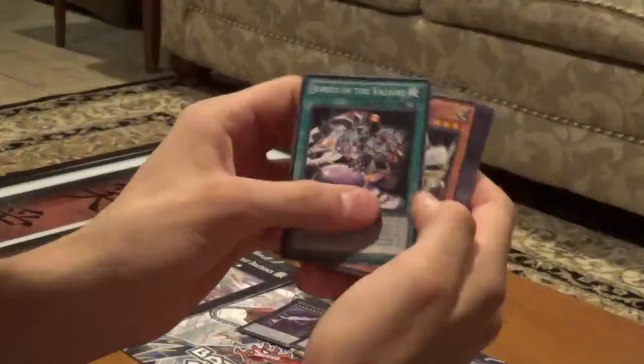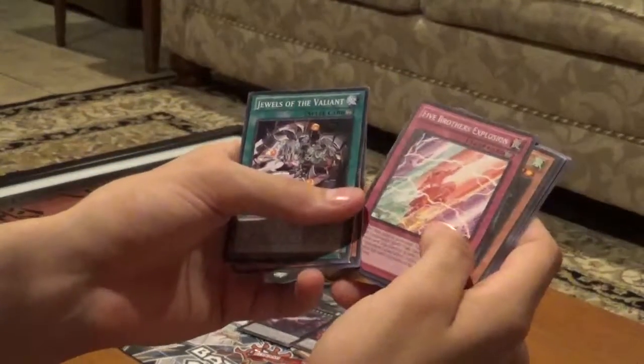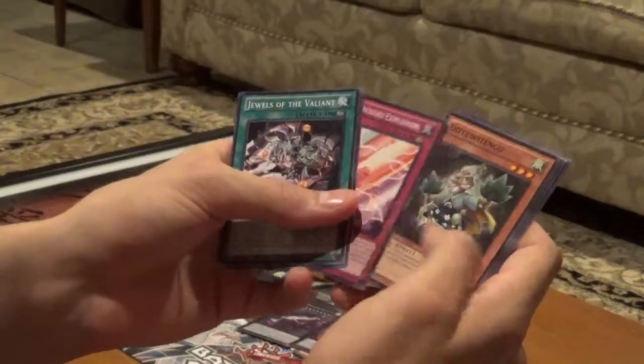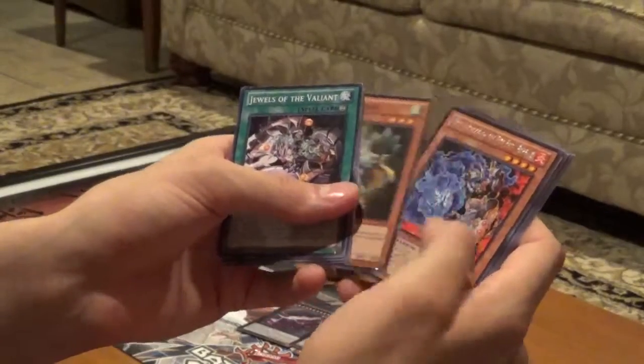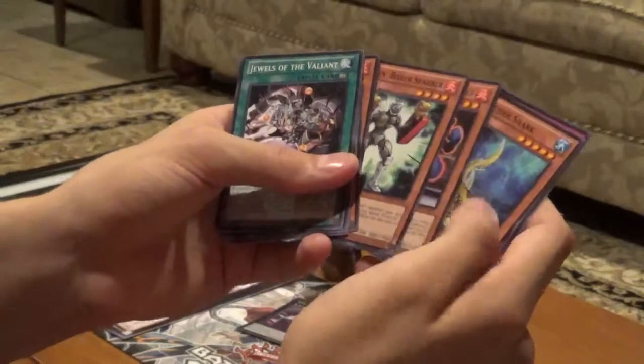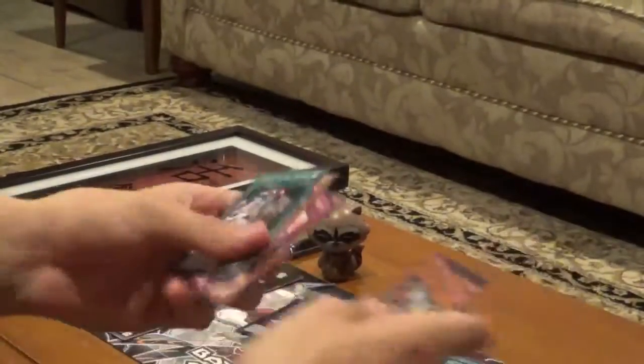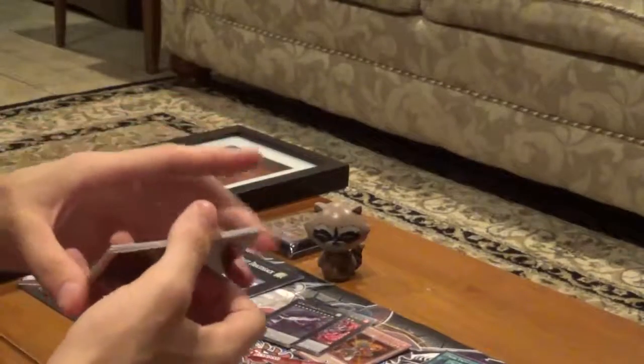Jewels of the Valant, Bakabara Bachi, Five Brothers Explosion, Dota Dakenju. Ooh, Brotherhood of the Fire Fist Buffalo — and no Hollow. Still a good rare.